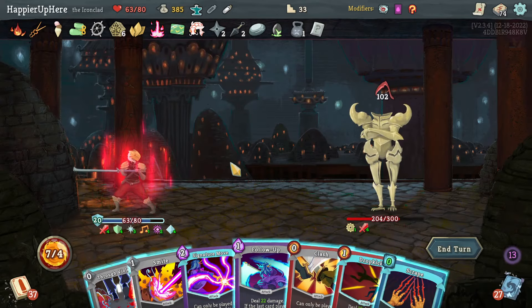Scrape doesn't give me much — I don't have many zero-cost cards. Through Violence is 50, Drop Kick, and Signature Move is 72. Entering Crescendo allowed me to perfect. Very happy with that. Got a Blessing of the Forge — Ominous Forge is tempting but no. Mark of Pain: gain energy at start of your turn but shuffle two Wounds into your draw pile. Together with Ice Cream I can gain a lot of energy.